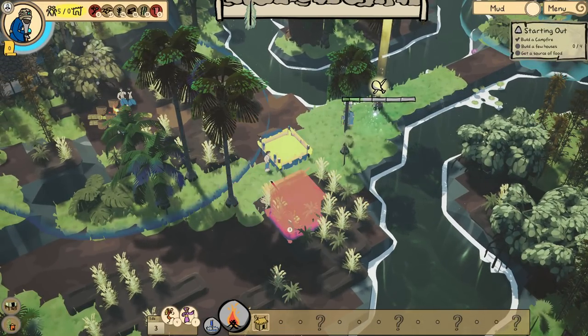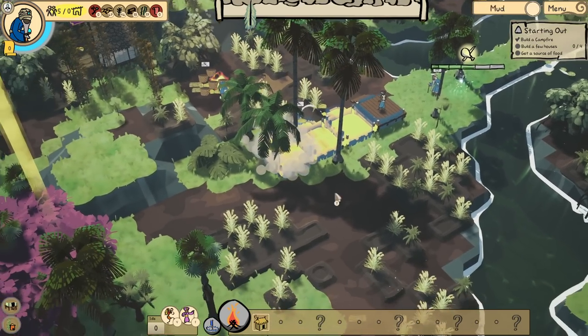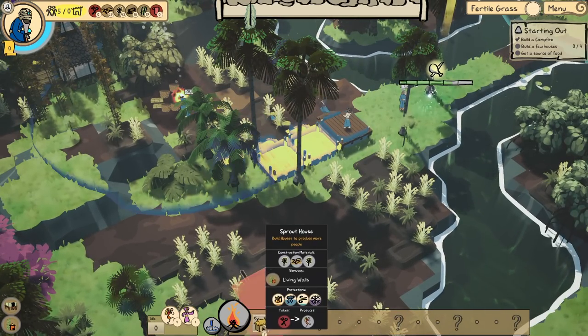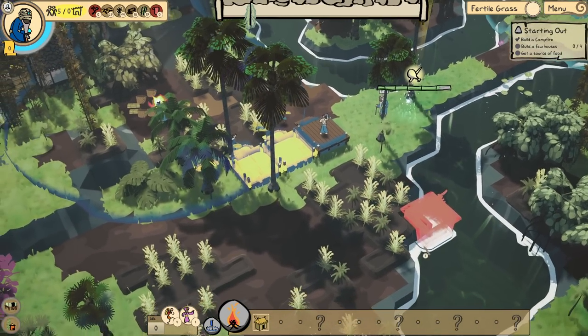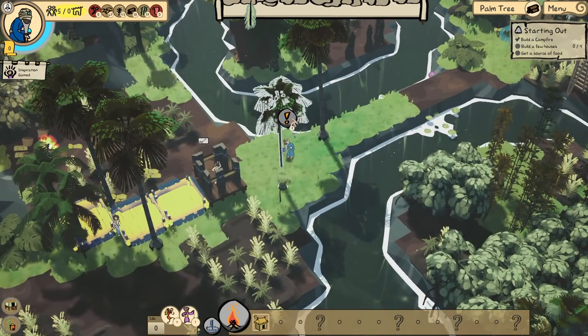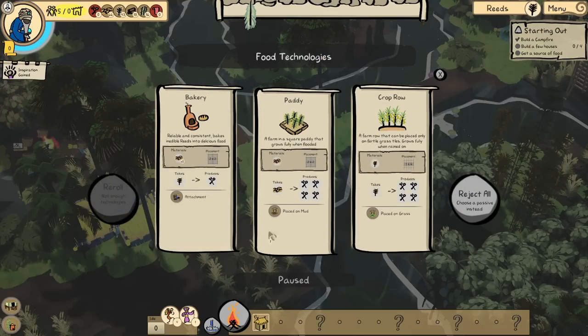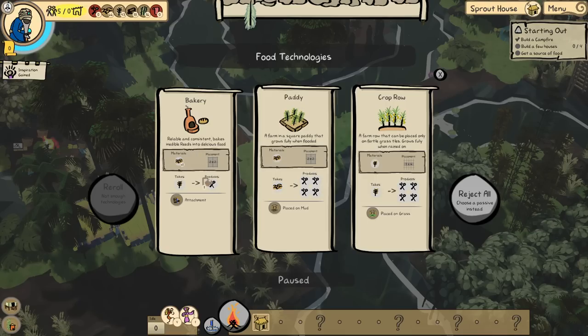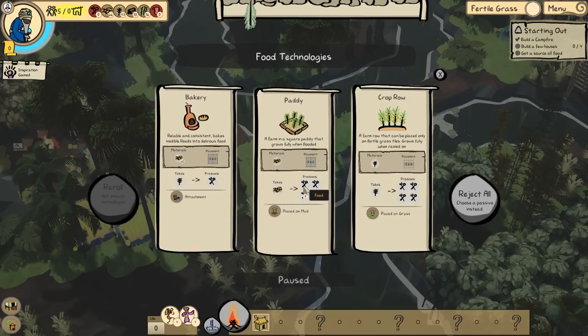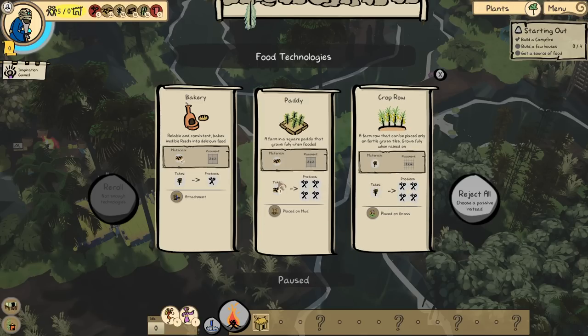Build that house — it says we need to build four, so let us attempt to build four. That one's a no — don't do that one, because there won't be enough grass behind it. Do I have to ruin my nice even pathing? I do, otherwise I don't think we can grow anything behind it. Okay, so now we're researching food technologies — we get to pick one of these three. A reliable and consistent way to bake inedible reeds into delicious food. Clay into food. We have a lot of clay, so much clay — we should probably get a patty.